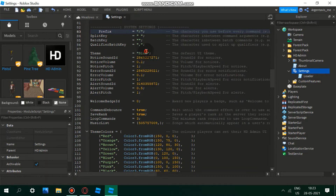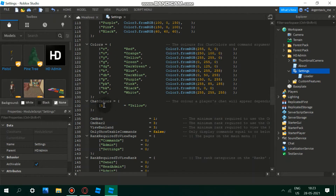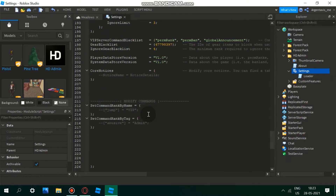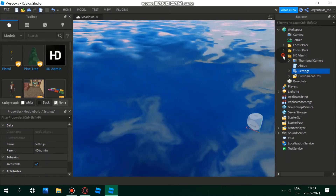You can also change your theme here — I'll change it to orange. Here are all the RGB colors you can use, and also the chat color. I'll make the chat color yellow. You don't need to change any of the other settings, so I'll close this.